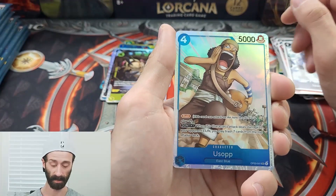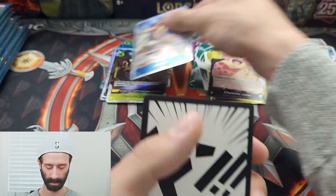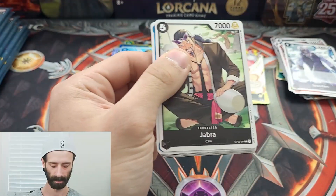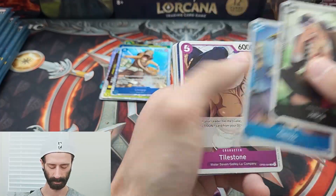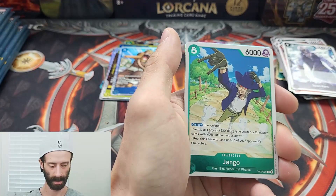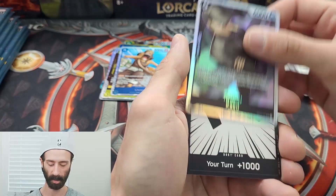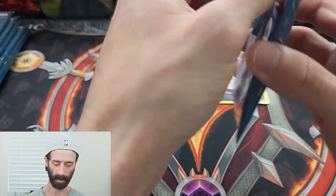A Super Rare! Sorry, I keep moving the cards — it's just so hard to see the rarity. Super Rare Usopp. Very nice. Into the next pack. Ten cards off to the side. We have a Rare Django, and another Super Rare Kaku. I believe that's a duplicate for that one.